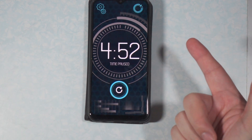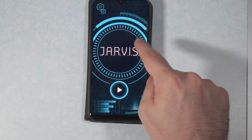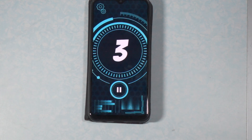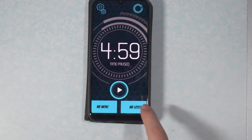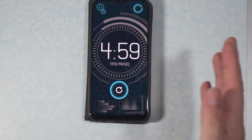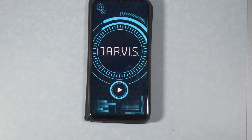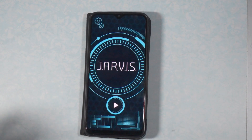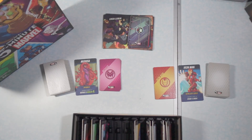If you click 'we won,' it takes you back to start another round. If you hit 'we lost,' Jarvis talks — he just talks like Jarvis. So anyway, that is the app. And that's pretty much it — that's how you set up 5-Minute Marvel.